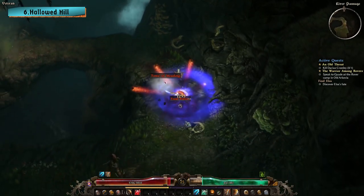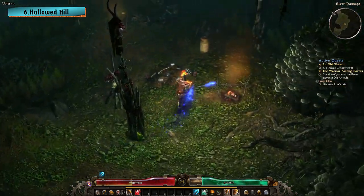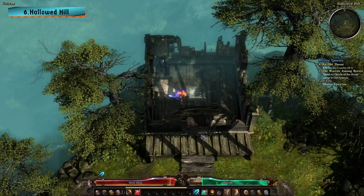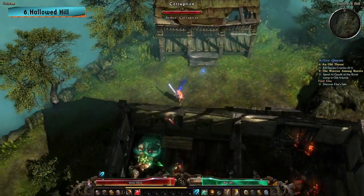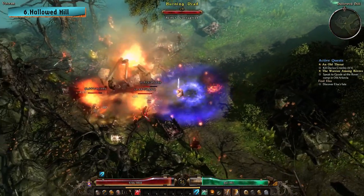If the way is blocked by burning wreckage, you simply have to go through a couple houses to get around it. When you get through the cave, you will arrive in Hallowed Hill, which is a challenging area full of enemies that are above your level. In Hallowed Hill, you will find another single-use chest that will likely give you a nice piece of gear.